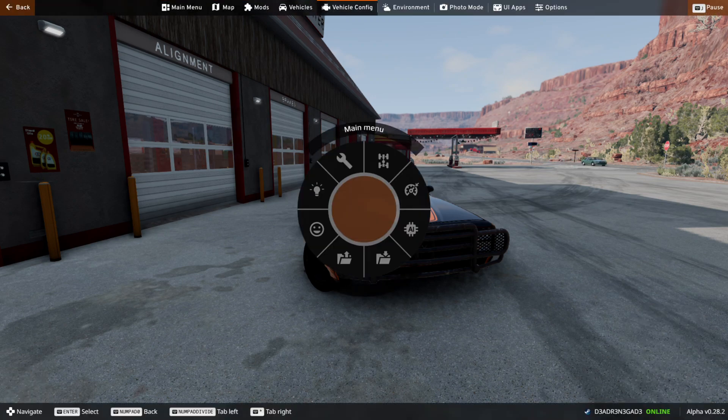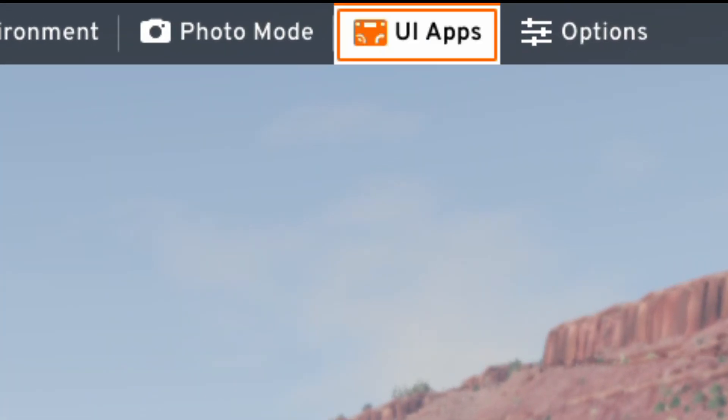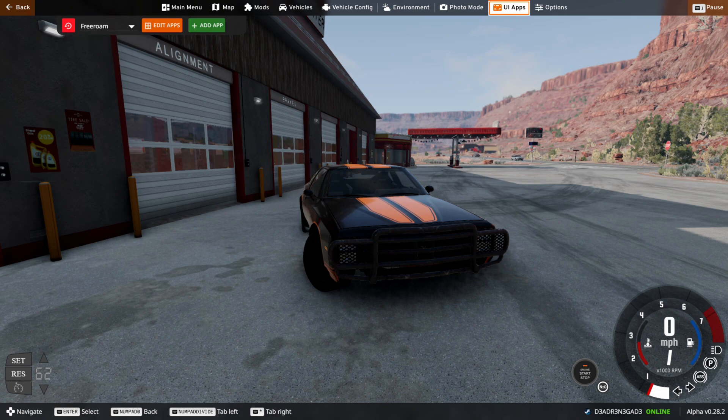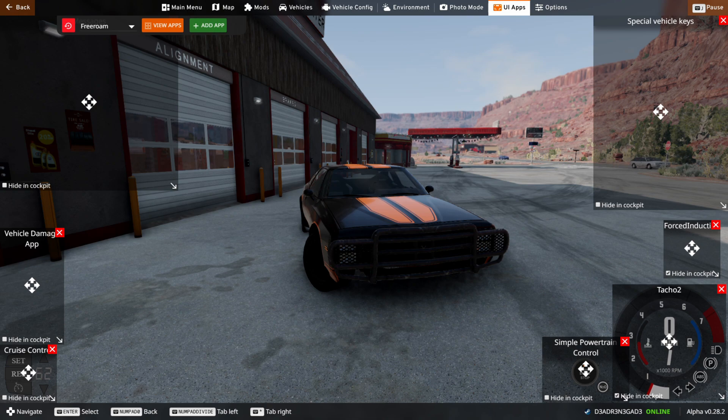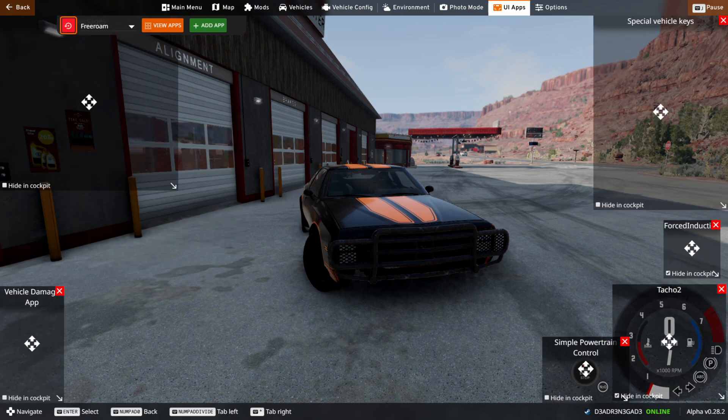The first thing you're going to want to do is press your escape button. That will bring up this menu right here, and you see all these options at the top. You're going to want to press the UI apps button and go into this menu. It should look like this right here. You're going to click on edit apps, and you should have this big box here. I'll drag it down for you, and it should say messages at the top — that's what gives you the messages.